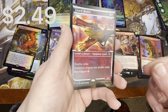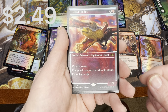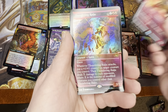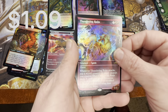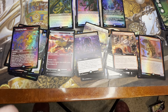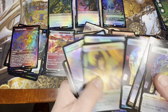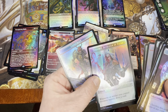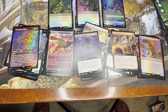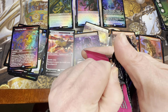Lizard Blades — I just opened another one of these, and the artwork is just crazy. I love it — there's a lizard on a couple of swords. Thundering Raju — nothing to get worked up about. We do have the Tezzeret token, so that's cool. Two more packs to go — let's hope we get something decent.